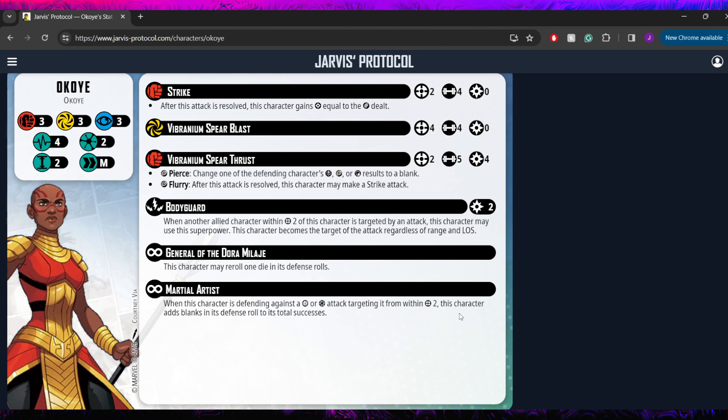She's coming in with three separate attacks. She's got a basic strike — a physical attack, ranged, four dice, and it is a builder, so she's only going to be gaining power if she deals damage off of this. She also has an energy vibranium sphere blast, which is also a free attack but has absolutely no rules text, so no gaining power off of this one. It is ranged for four dice though, so it does give you versatility if you need to attack from a little further away or target something weaker on the energy side.